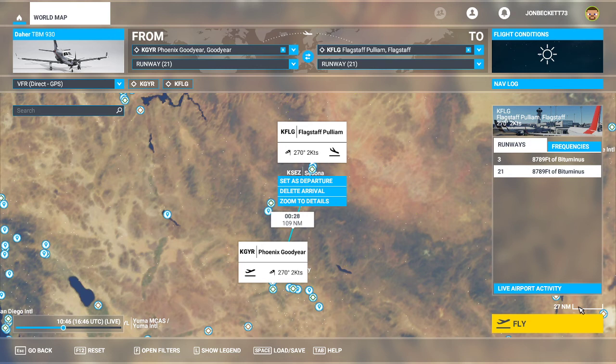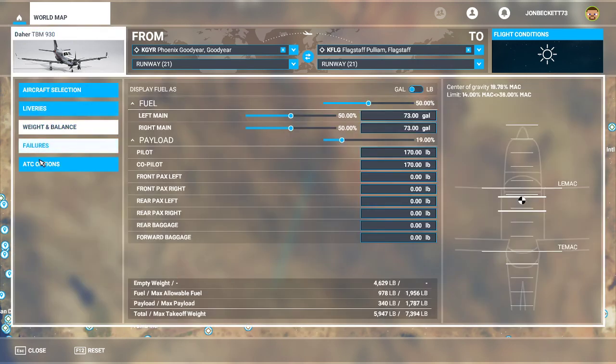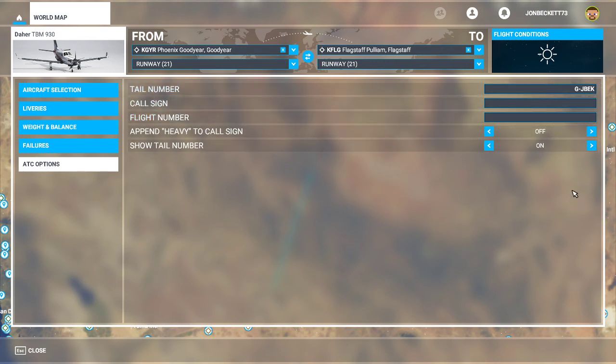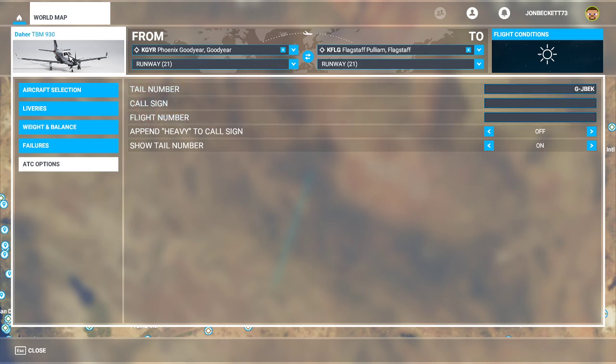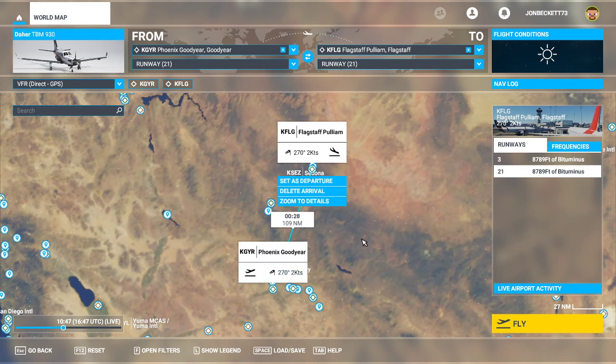It's quarter to six in the evening in the UK. I'm going to fly the next leg of my coast-to-coast journey in America. We've come down the west coast, across to Phoenix, and now we're going further north up to Flagstaff. The flight is from Phoenix Goodyear Airport to Flagstaff Pulliam Airport. We're flying the TBM 930. I've assigned it a British tail number - Golf Juliet Bravo Echo Kilo. British tail numbers all begin with Golf.